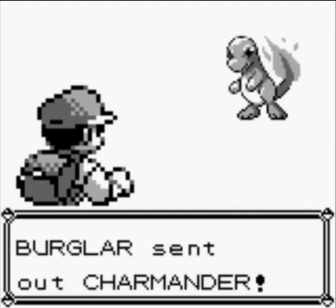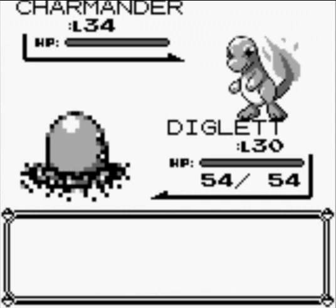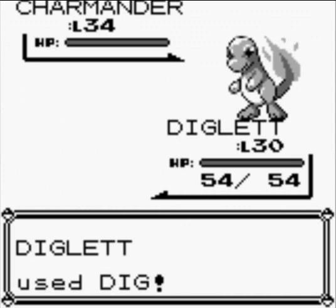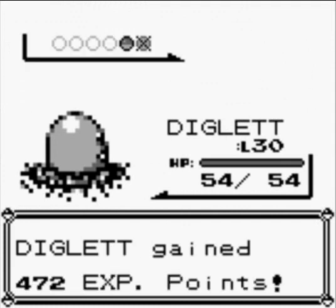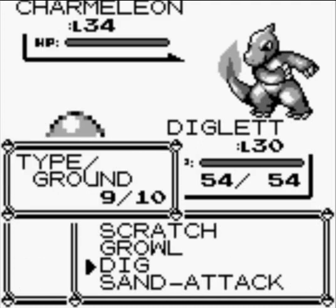A Burglar wants to fight. Send out Charmander — it's level 34. Diglett at level 30! Dig! That took out Charmander in one shot. 472 experience. Charmeleon — which is the evolved form of Charmander.